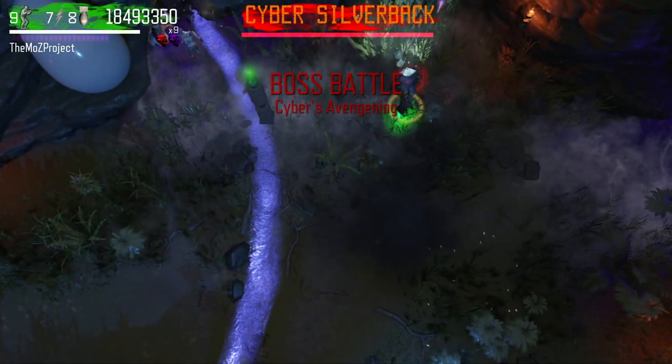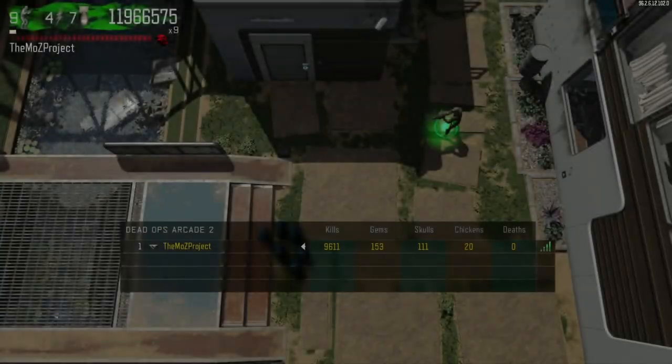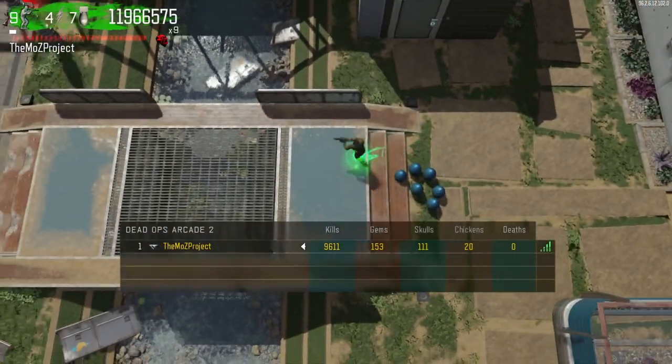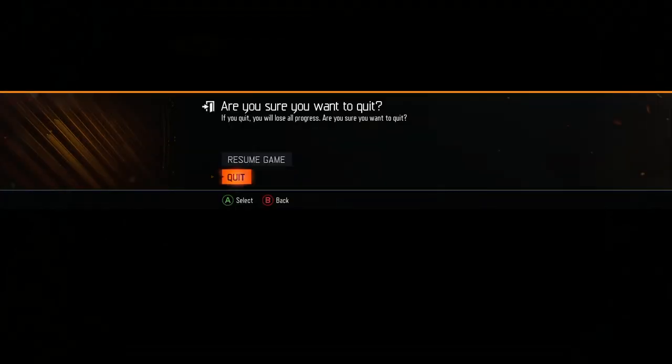That about wraps up the video. As mentioned earlier, I've made a Room of Fate guide which should be on your screen right now if you want to check it out. If you have any additional questions regarding the Room of Judgment or Stone Guardian strategies, I'd be more than happy to answer them. Thanks for watching!